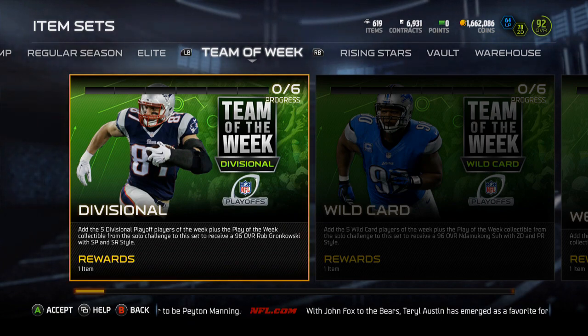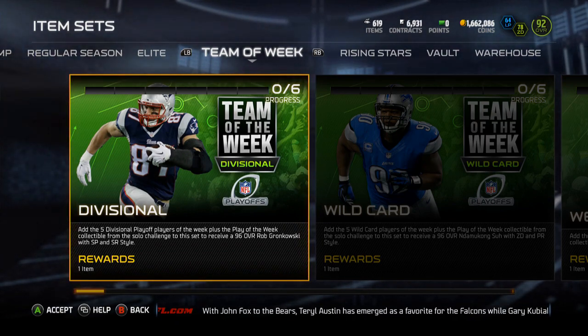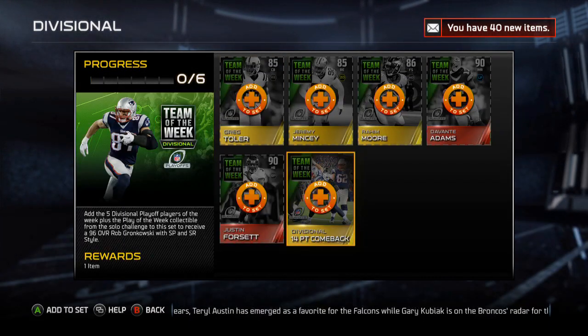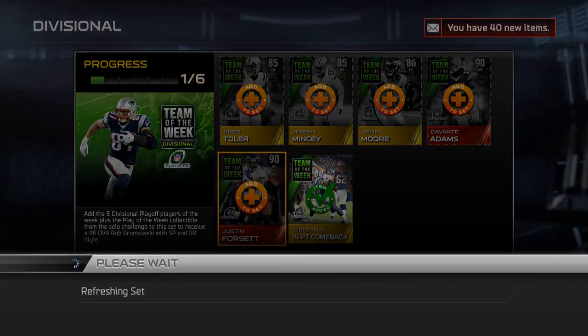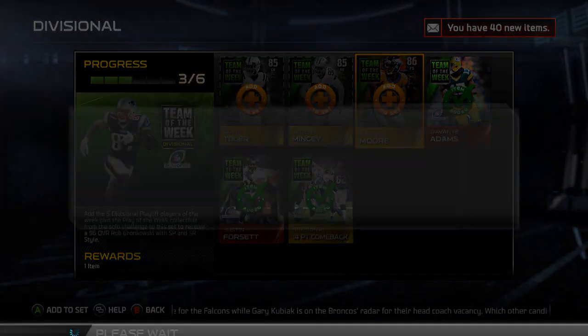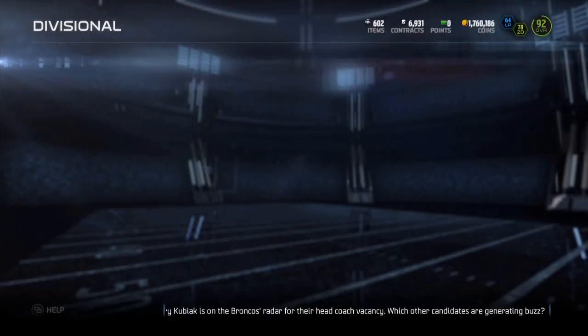Hey guys, what's up, it's Nick. I'm going to be finishing up the Team of the Week Divisional collection here to get the Rob Gronkowski. I bought it earlier in the week but I'm doing the collection because I can actually make coins off of this — I was able to get the elites kind of cheap, so I'm going to be able to finish this off and make like 15k-ish.